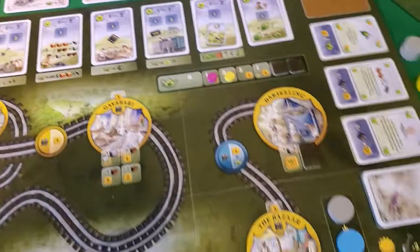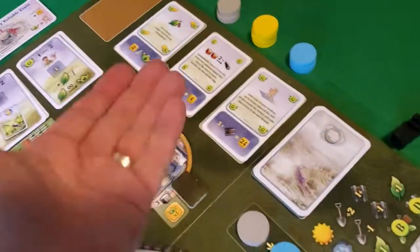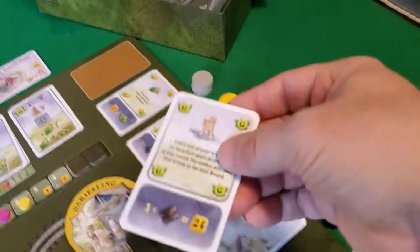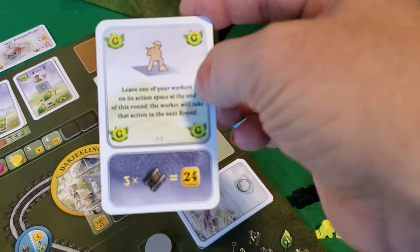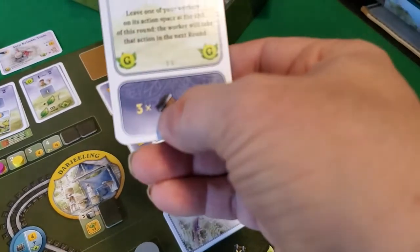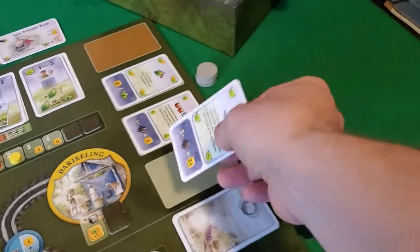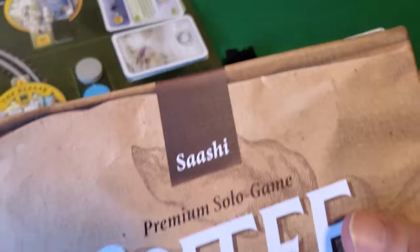Contract cards allow you to take special abilities and use them during whatever phase they're in. You can use them once a game — once it's done, it's done. For example, if you lay three tracks, you can use that at the end of the game to get 24 points. 24 points is amazing.